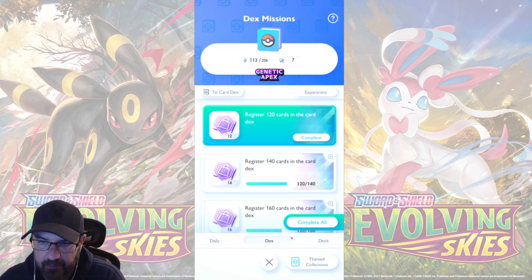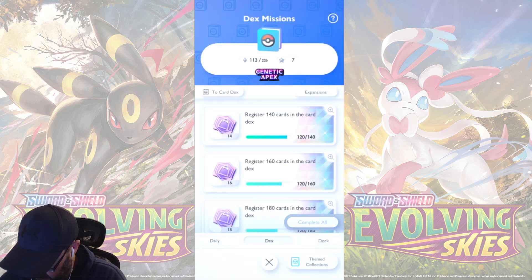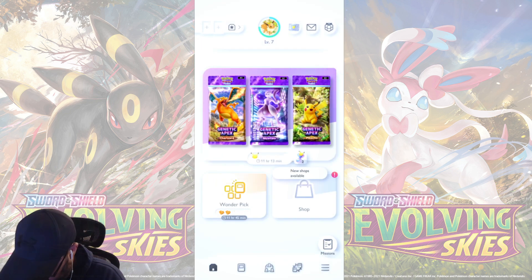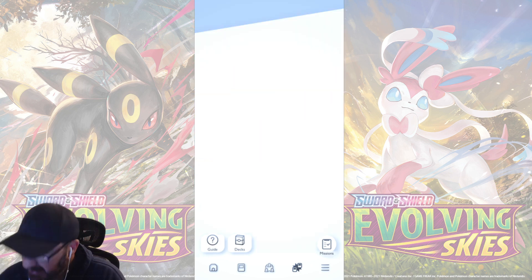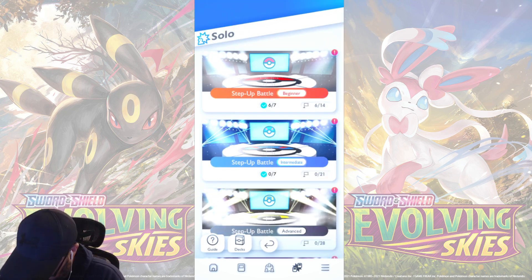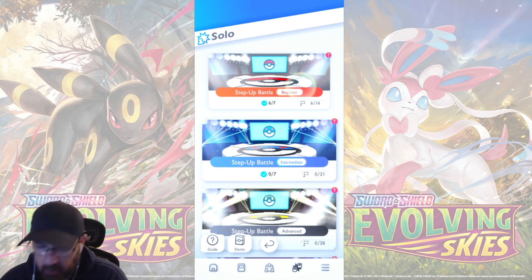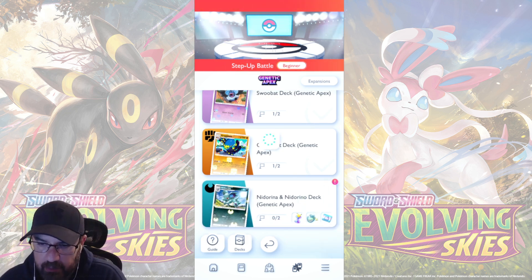We get missions. Register 120 cards. Alright. We didn't do anything today though. I don't know what the daily missions were. Alright, good solo. Okay, let's keep on doing these. Nidorino Genetic Apex.